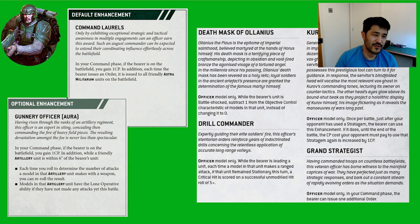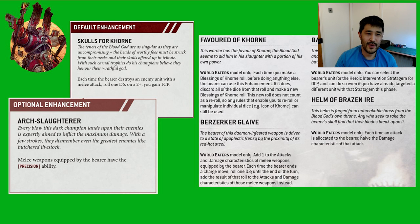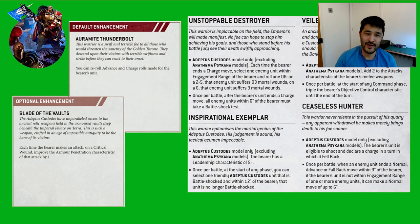Next is the enhancements, previously known as Warlord traits. For Astra Militarum, the platoon commander in the command squad can take either Command Laurels or Gunnery Officer. Comparing these to those found in the Index, I'd broadly say the two available for the Combat Patrol are actually quite good, if not better. Command Laurels allows an order to affect all units and is very good at boosting all movement by three inches via move move move, improving ballistic skill via Take Aim, or improving all armour saves via Take Cover. The second one, Gunnery Officer, improves your Field Ordnance batteries, which is decent but isn't as strong as Command Laurels. By comparison, the enhancements available to World Eaters and Custodes aren't as good as those in their wider Indexes. So from an enhancements point of view, Astra Militarum have actually been boosted.